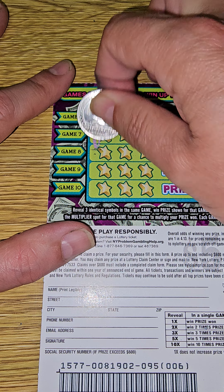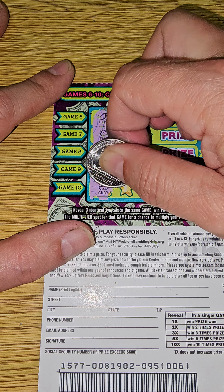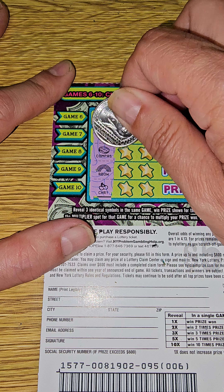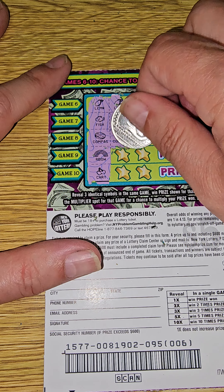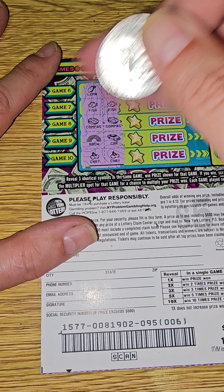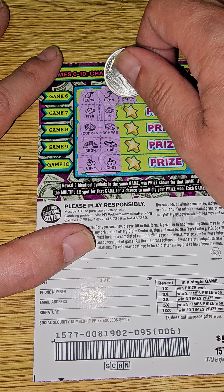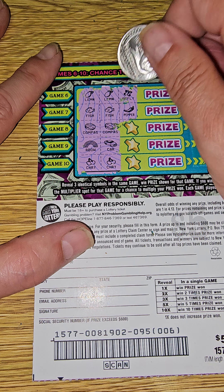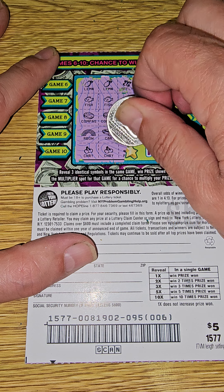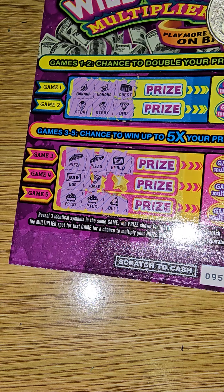We have a lemon, fish, compass, rainbow, and a cherry. We have two lemons, two fish, two compasses, rainbow not a match, and two cherries. So four out of five are still alive. No luck — we need a fish, nope. We need a compass — we have a bell. We need a cherry and we get a pepper. So ticket 95 is not a winner.